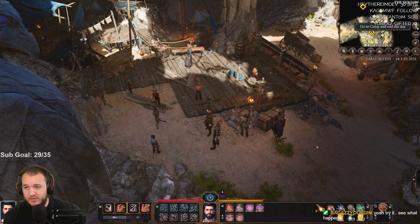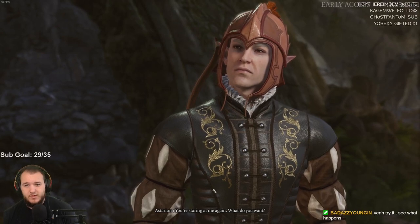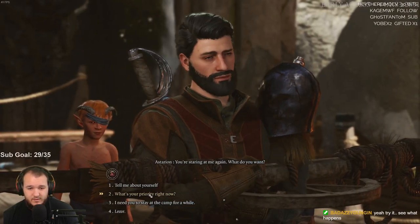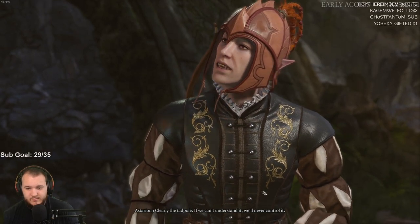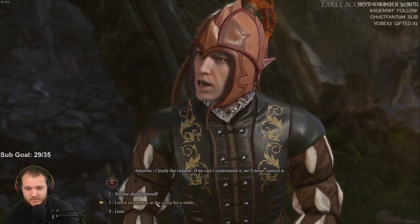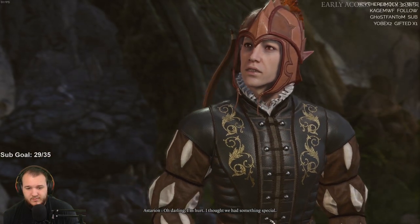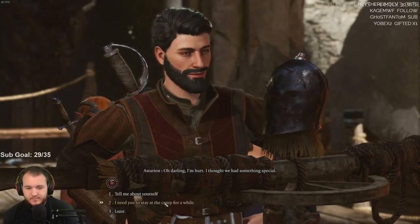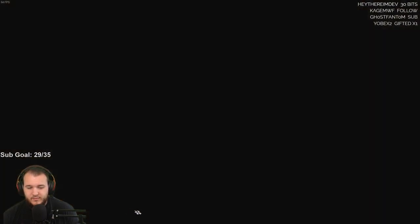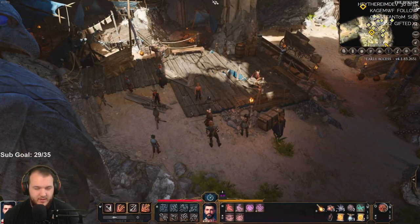I want to go to the camp — wait, can I tell him to go to the camp again? What do you want? What's your priority right now? If we can't understand it we'll never control it. Darling, I'm hurt — I thought we had something special. Wait, I want to take his helmet before I do that.